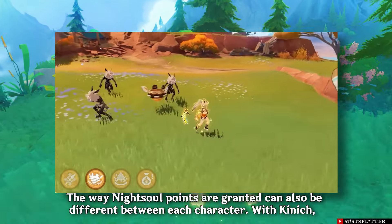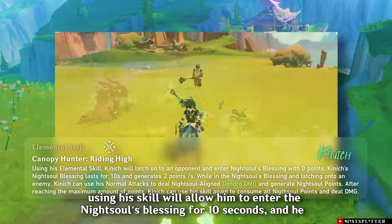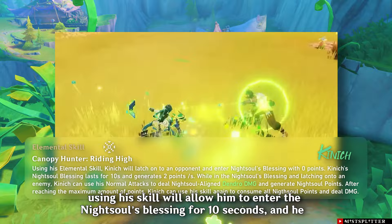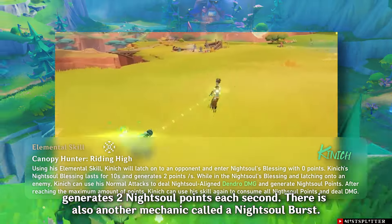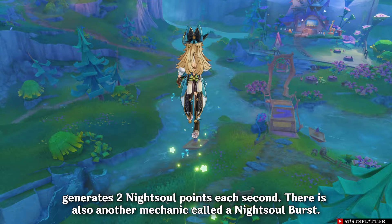Dealing damage will consume 10 points, though this depends on each character. The way night soul points are granted can also differ — with Kinich, using his skill will allow him to enter the Night Soul's Blessing for 10 seconds and he generates two night soul points each second.